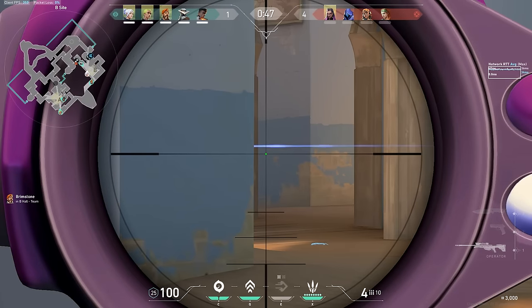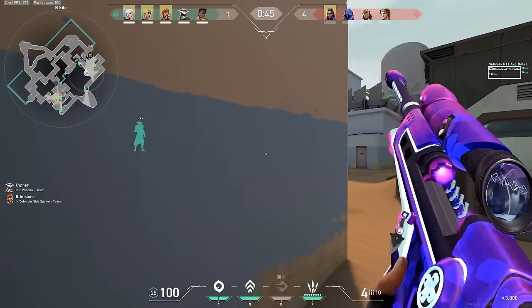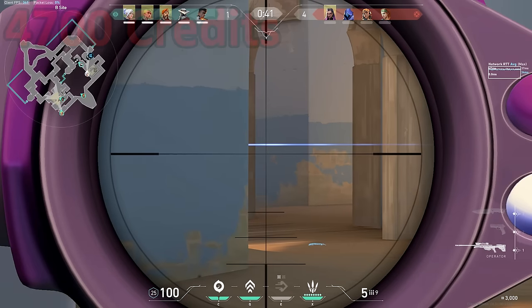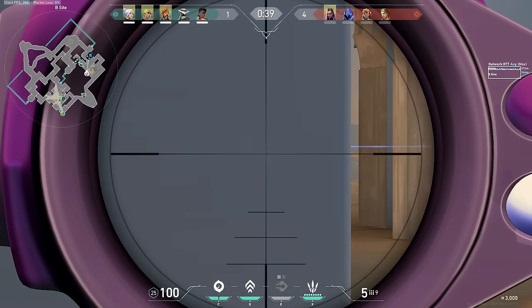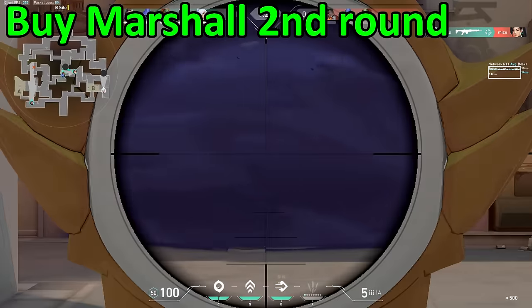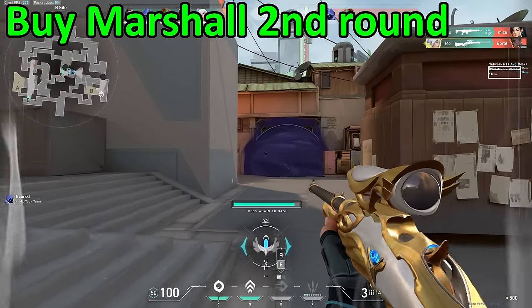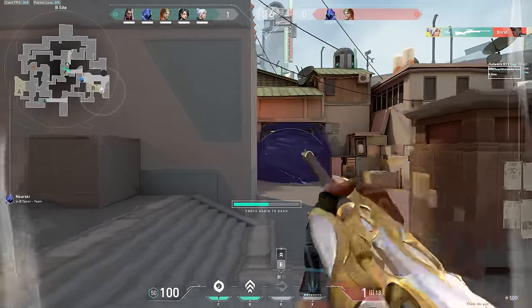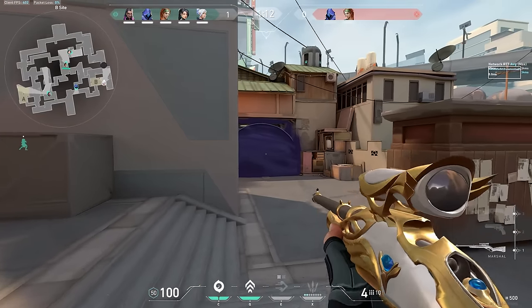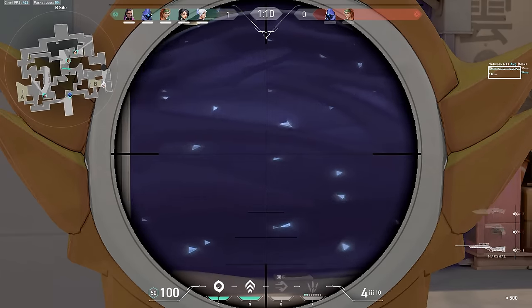The only downside to the op is how expensive it is, because it will run you 4,700 credits. Saving for an op is really easy — what I do is on second round after you win pistol round, just buy a marshal. This will guarantee you to be able to buy an op on fourth round, which is the best way to get it going early in a game, at least in my opinion.